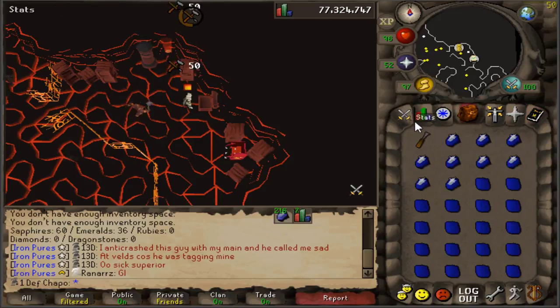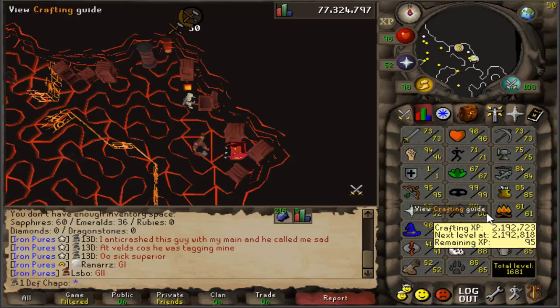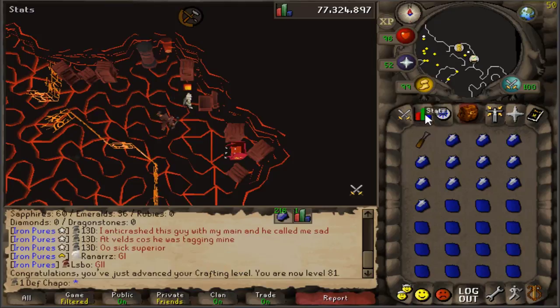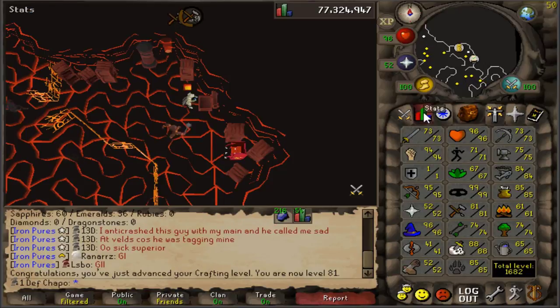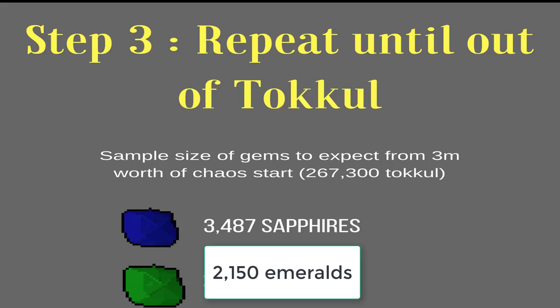That is a good time to start cutting the gems, because if you don't, you will get hop-logged. Cutting takes about seven minutes, yielding around 16k crafting XP, which is really good. You're gonna repeat this process until you run out of all the tackle, which is going to get you 3,487 sapphires and 2,150 emeralds — and from there everything will be cut.